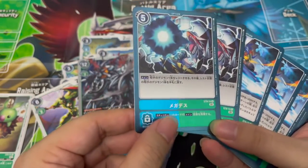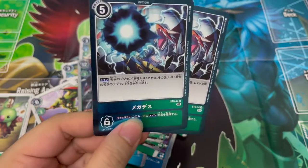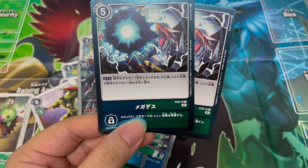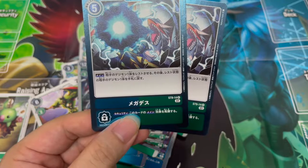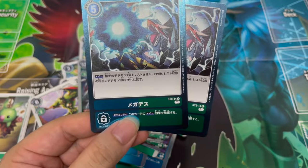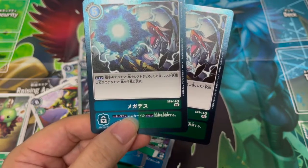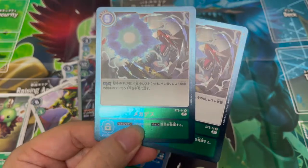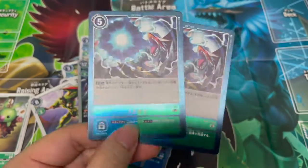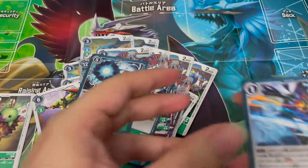We have rare-treatment option cards. Mega Death — security effect: this card's main effect activates. Opponent's Digimon — one copy — rest. Then after resting that one opponent Digimon, it's returned to hand. So you can choose another resting Digimon and return it to hand — so if the opponent has multiple resting Digimon aside from the one you just rested, you can return one to hand. That's pretty decent. Two copies again — if you need another set, you know what to do.